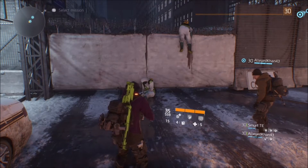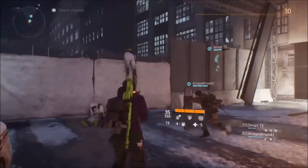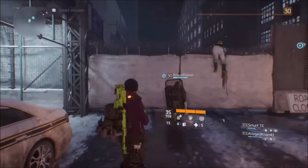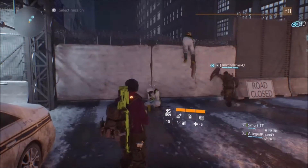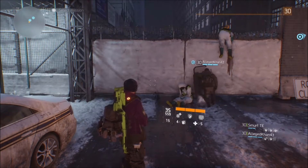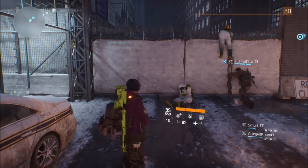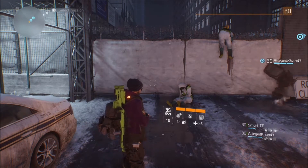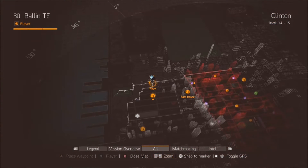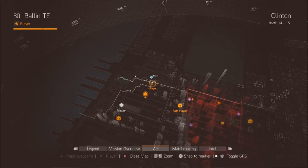Welcome back to another Division video. Yesterday I told you guys there was a glitch — a way to get into the part of the map we're not supposed to be allowed in. Today I'm going to show you exactly how. You can see my friend over there trying to shield-glitch through. This is the same way my friends and I use to get in. You can see where it is — it's in the Clinton 14-15 range, right here.